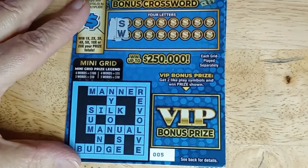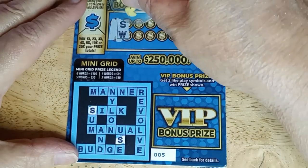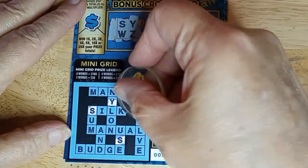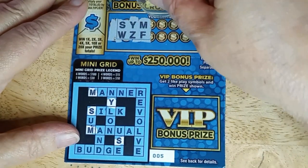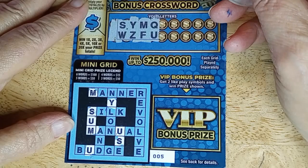S and W. No W down at the bottom. Y and Z — do I have a Y? Do I have a Z? No. Need to find me a little bit better letters here. M and F. I've got an M, I've got two M's. No F. Q and U — that gives me my first word: SUM. U is a good letter. No Q though.